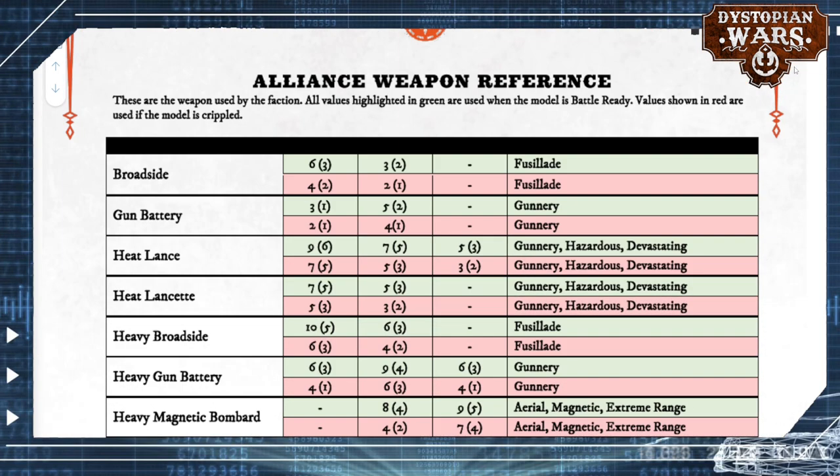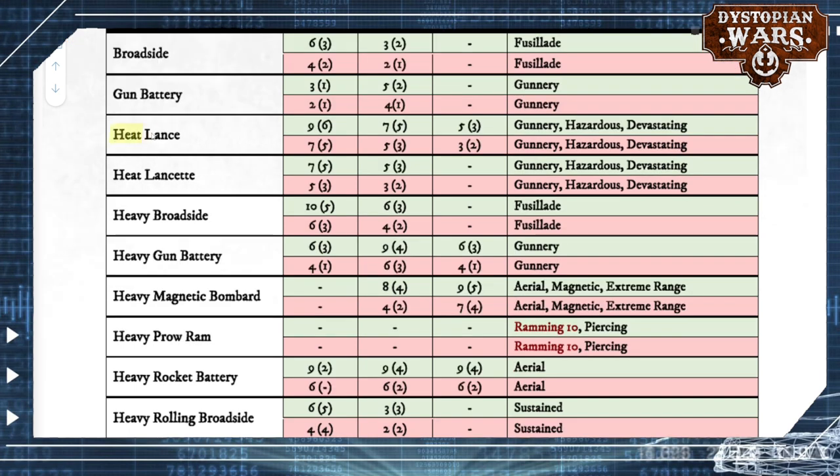You can also see this in the Alliance weapon reference — they get access to the full heat lance. On paper this is a super solid weapon, still retaining very high support values. If you look at the heat lance, even at long range you get above half of your dice in support. This hasn't been affected much by the nerf that gun batteries received. With gunnery hazardous and, very importantly, devastating — that is a big deal. And you can almost add sustained to this as well, because if you're going for heat lance and heat lancet weapons you definitely want to take a Solex generator to accompany them.